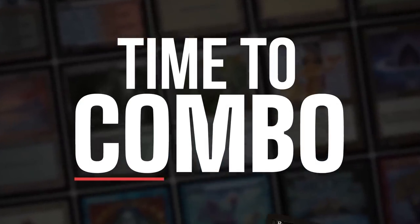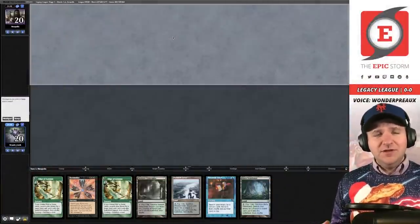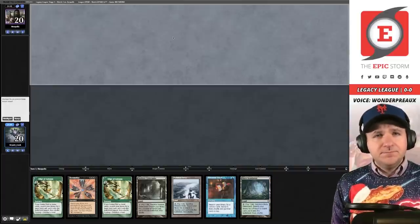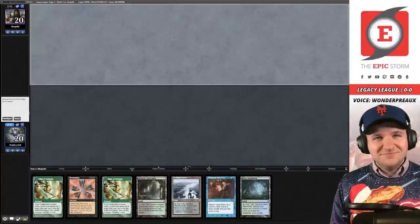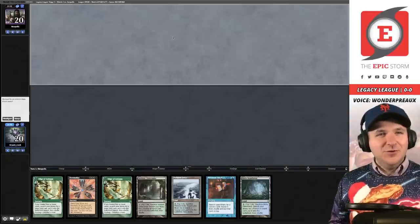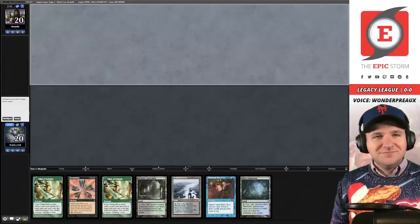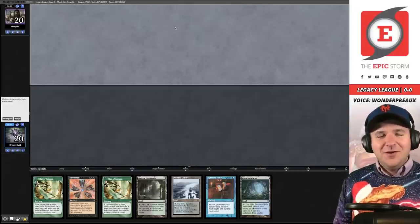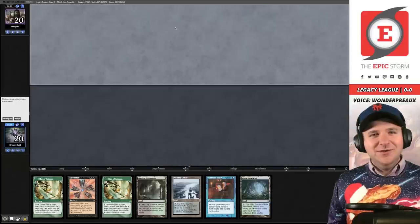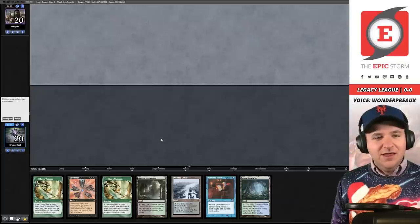Round one, we're facing an unknown opponent. Before we get there, Max — where can fans find you? I'm on Twitter as WonderPro and on Twitch, though I don't do a lot of content. For those who don't know, Max is a moderator of the Doomsday Discord as well. I've been told that with Doomsday you keep hands that turn-two Doomsday, and if they don't, they're supposed to be a mulligan — Personal Tutor cannot get Dark Ritual, it only gets sorceries.